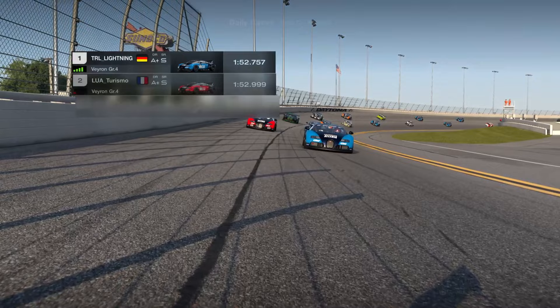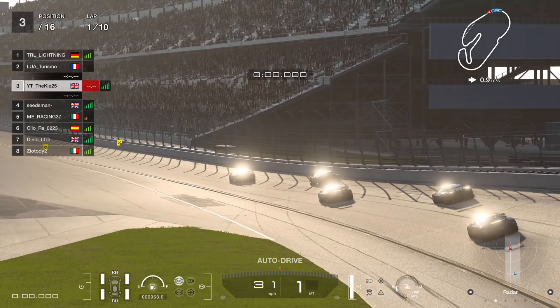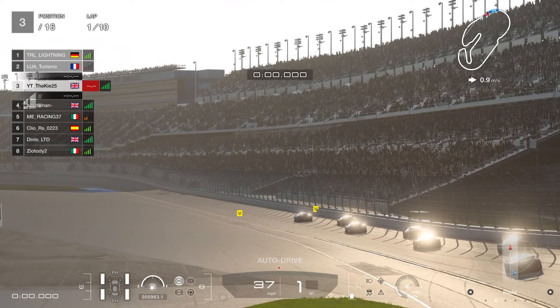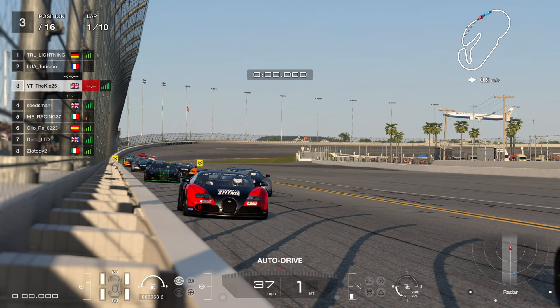Welcome back for another video on Gran Turismo 7. This is a race from last week's daily race C at Daytona in Group 3, driving the Veyron - the car to use here for top speed with the oval section hitting high speeds in Group 4. We've got Mick Alzal, otherwise known as TRL Lightning, in P1 - great to see him back racing, an absolute legend of Gran Turismo and a previous GT World Champion.